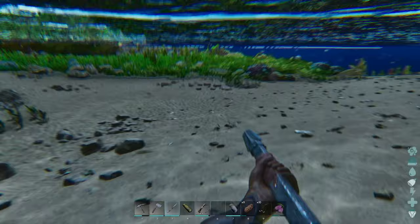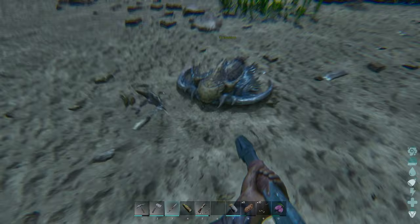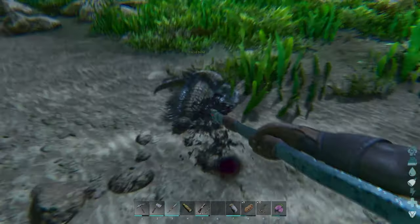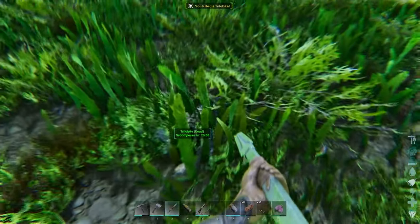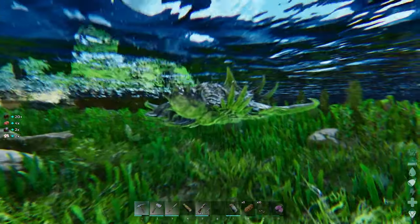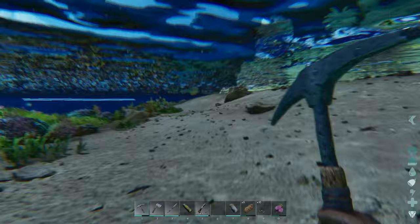I did spot one around here earlier — there it is. You want to use your pike or your spear, whatever you've got, to give it a little jab. They can sometimes get a bit lost in the undergrowth. Then if you use your pick, we're getting chitin, we're getting meat, we're getting oil and some other things as well. Usually where there's one there are many.